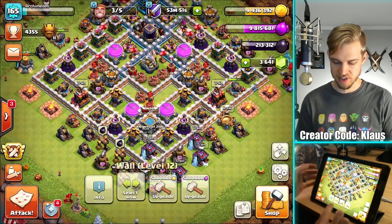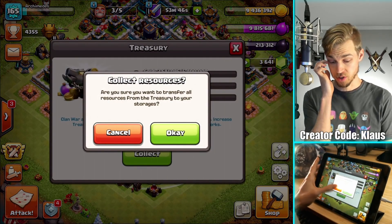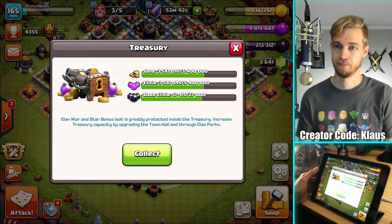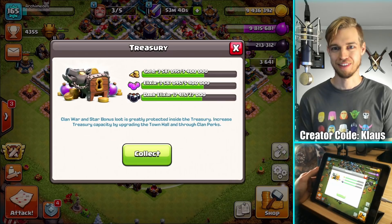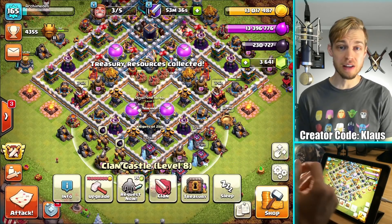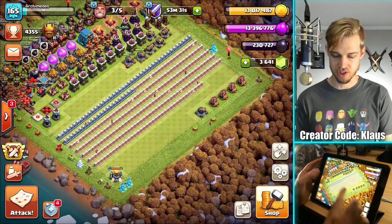As long as I get a one-star and a little bit of a loot bonus, I'm always 100% fine. So there we go — that loot bonus is going to be over 700,000 gold. Not bad. Also a little bit of elixir and a decent amount of dark elixir to top it off. Not too shabby. I'm going to collect my star bonus. Now the big question is how are we going to move forward?